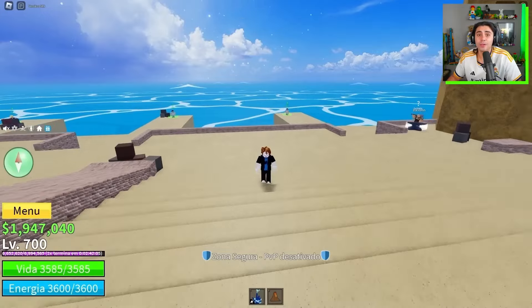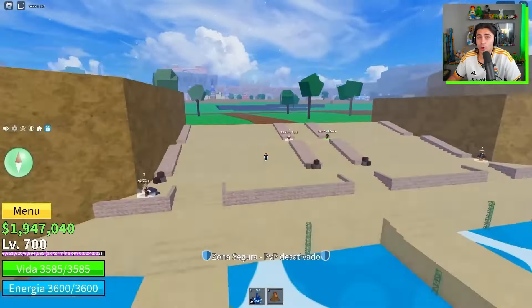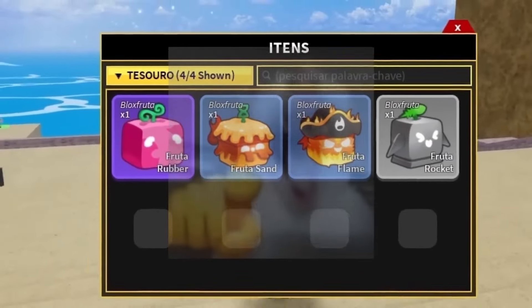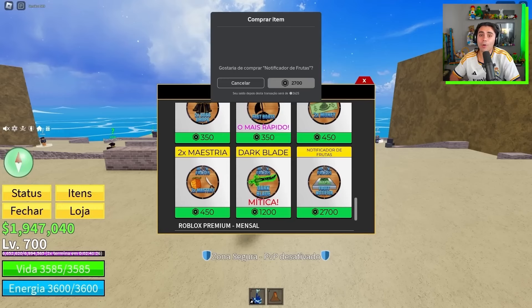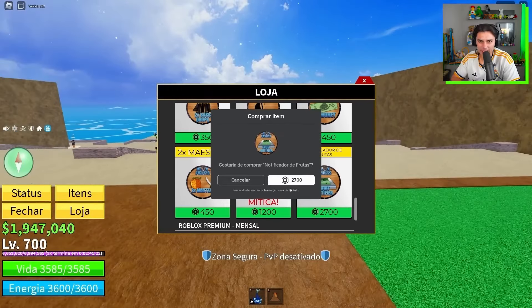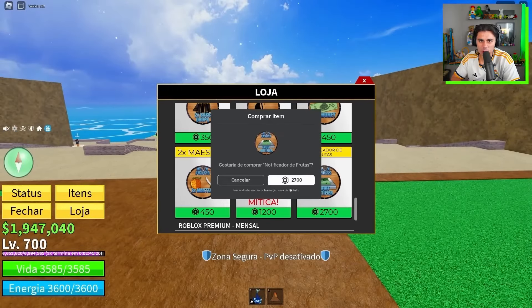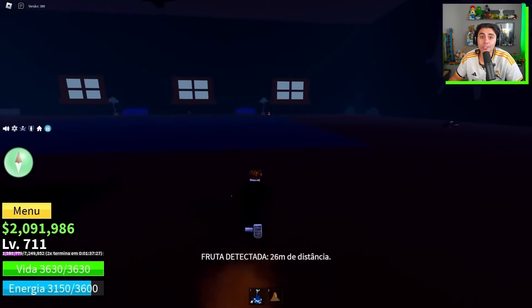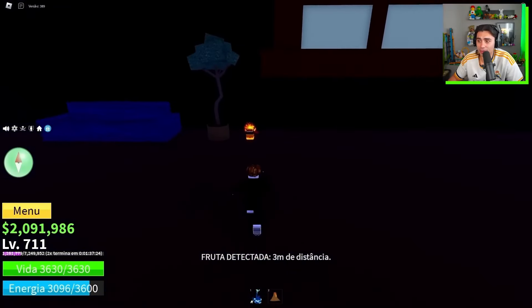I've just arrived at Sea 2, the sea of trades. But how am I going to make good trades if I don't have any good fruit? That gave me an idea — I'm going to buy the Fruit Notifier for 2,700 Robux. Successfully purchased!